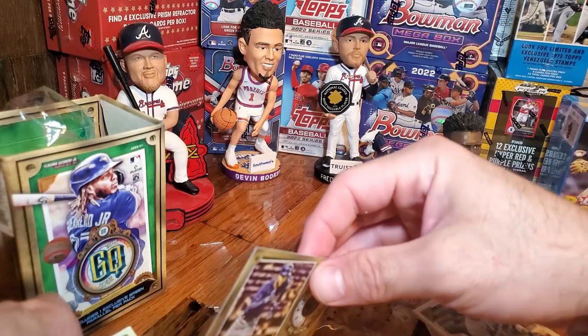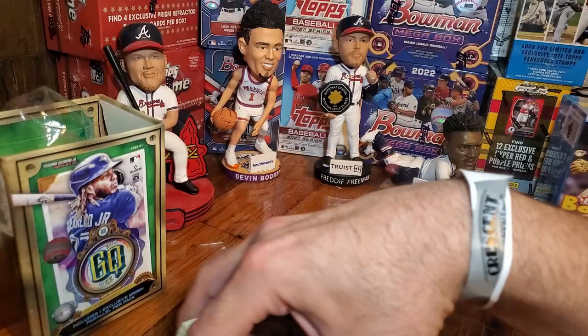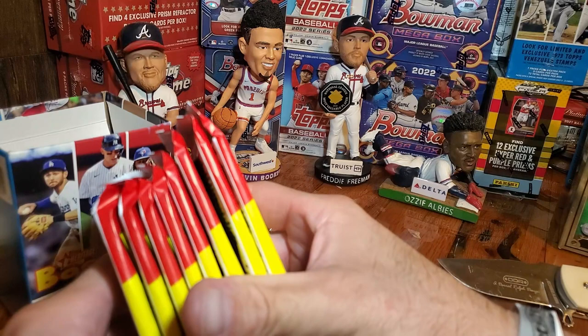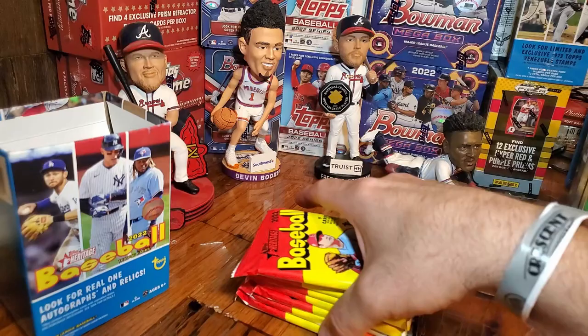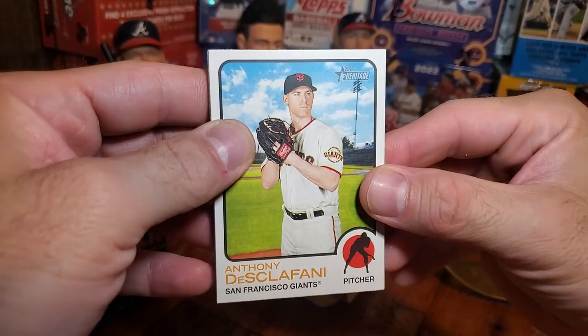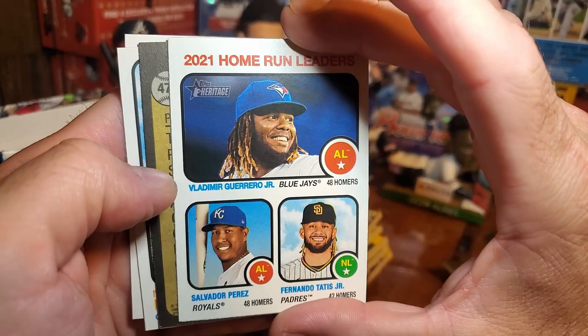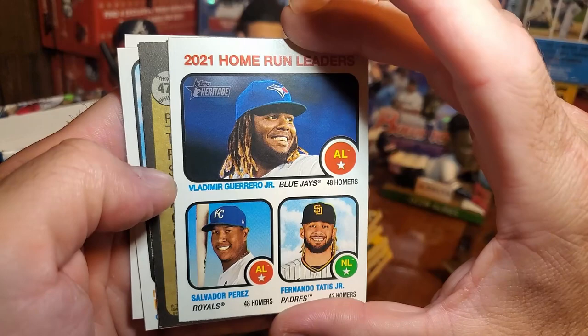Best blaster box of Gypsy Queen I've had so far. Alright, so that does it for the Gypsy Queen — let's get on to our Heritage. Alright, we've got nine packs. Let's get after it, looking for some short prints and a Franco rookie. Descafani, Buster Posey. Home run leaders: Tatis, Perez, and Guerrero Jr. We got a short print of Tris Speaker — that's pretty nice.